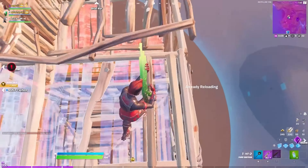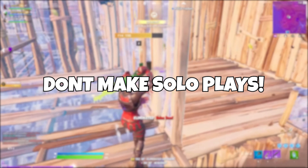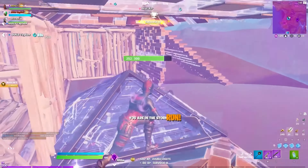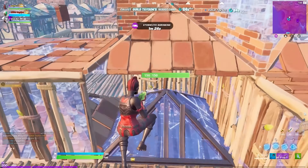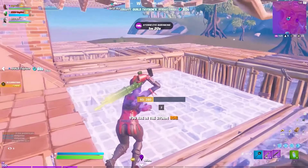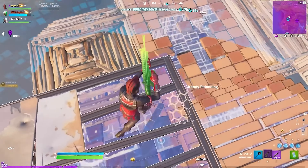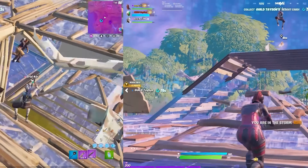Last but not least, make sure you don't make solo plays if you have teammates alive. Having two guns shooting and people playing together is way better than just one. I'm not talking about opening up your tarp and spraying low ground for elim points — I'm talking about getting a refresh. If you're going to jump in a box, edit on a player, or drop somebody down, make sure your teammates are with you and ready for it. Even if they're too far, let them know so they can at least expect the outcome.